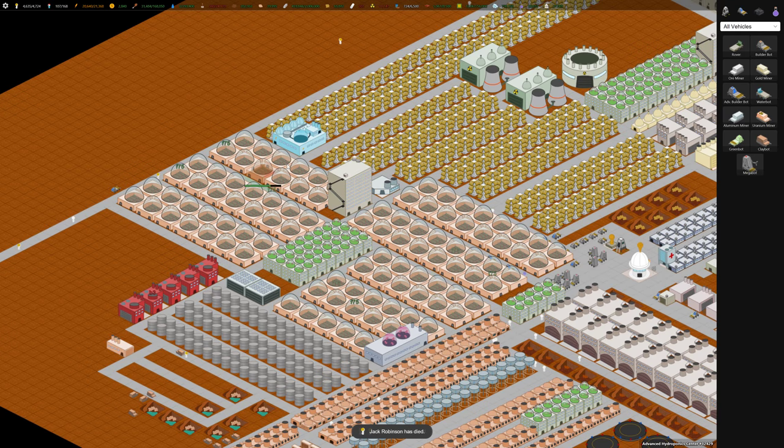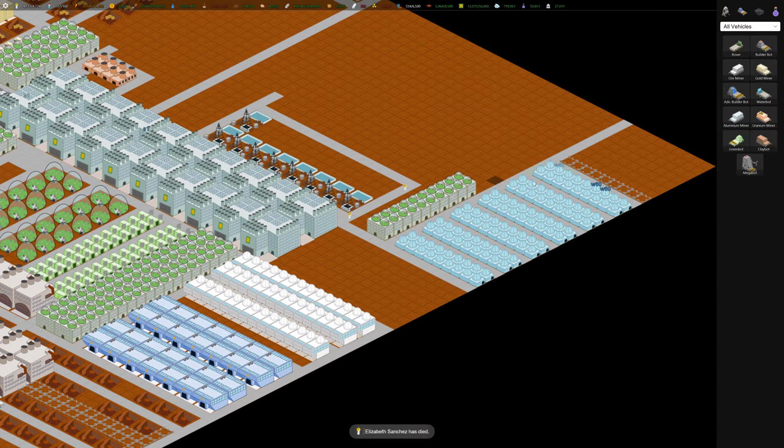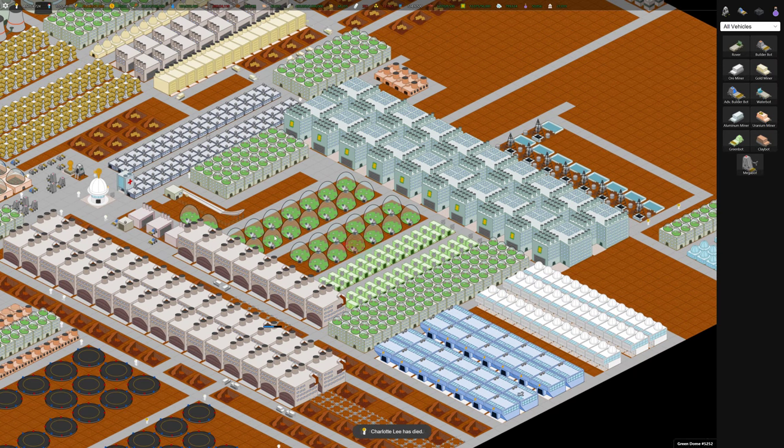What happened? We started running out of water because we didn't plan our water out correctly. And our hydrogen reactor runs on water, so we lost a whole bunch of power. We couldn't build more atmospheric condensers because they require power. So without power, we couldn't get more atmosphere — and there was like this death spiral.